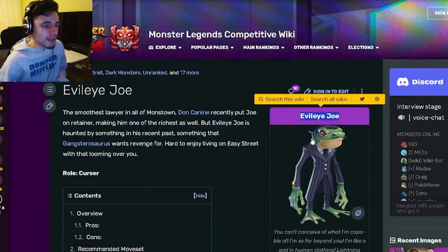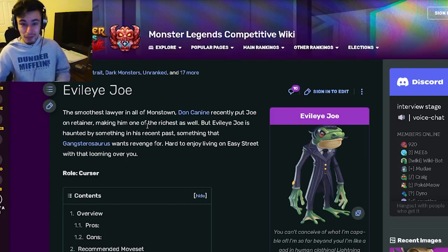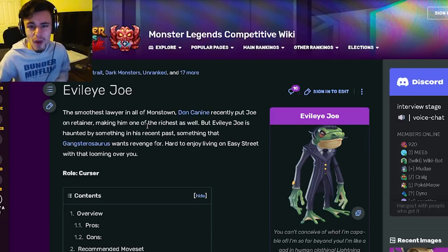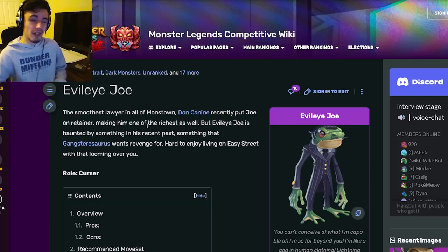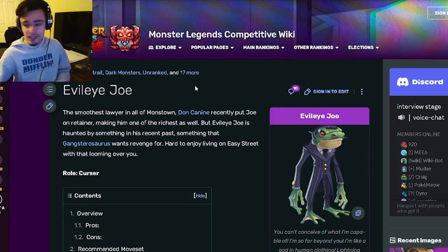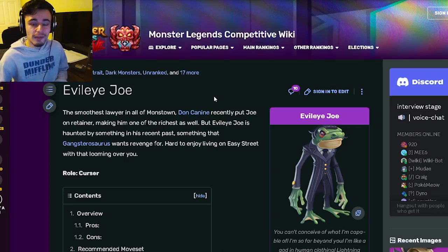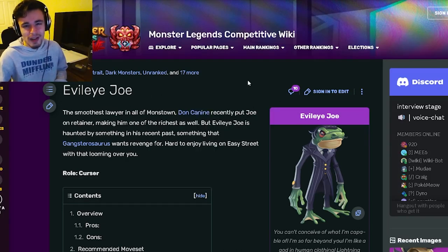So don't go for Evil Eye Joe in his mini maze — he is not worth it. Definitely go for the other monster available right now, which I believe is Goblizard. That one is actually pretty great. I'll have a video out on that monster as well, so go check that out. Let me know in the comments if you think differently about Evil Eye Joe. I really do think this monster is not worth it, and Goblizard is actually pretty great, so definitely go for her instead. That's what we have for this video — like, share, and subscribe. Goodbye.